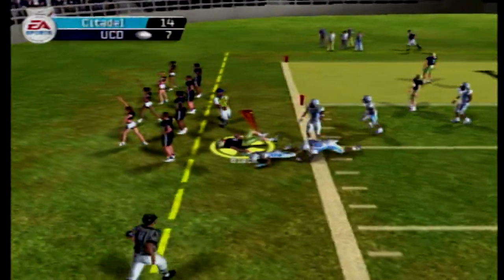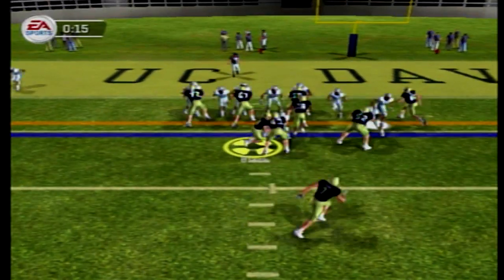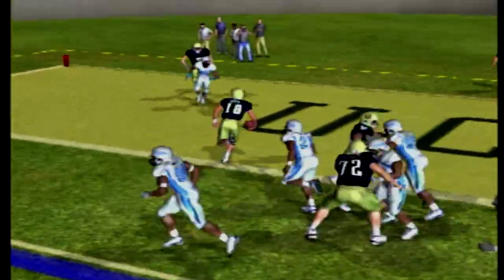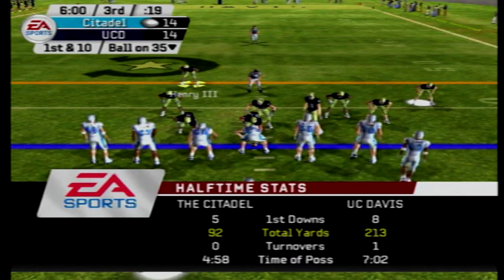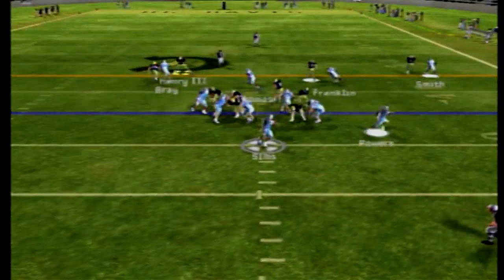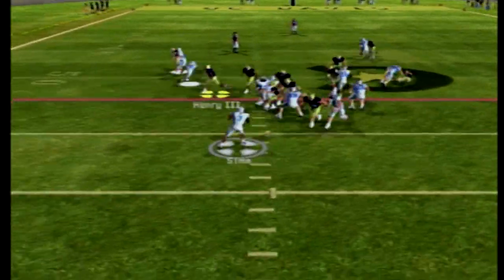The crowd wants them to go for it, and they will. 4th and 1 — Owen Black is stuffed on the option but turns it around and gets in for the touchdown, his second touchdown run of the game. That play was blown up in the middle. Going into the half it is 14-14. The Citadel has less than 100 yards of offense — they're not doing hot, but it's a tie ball game. The Aggies have over 200 yards of offense in that first half.